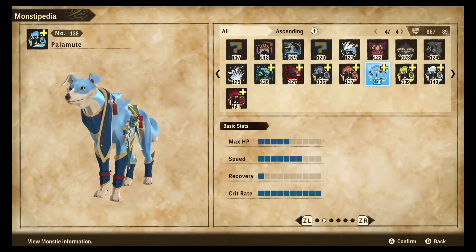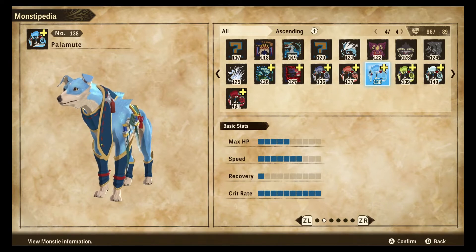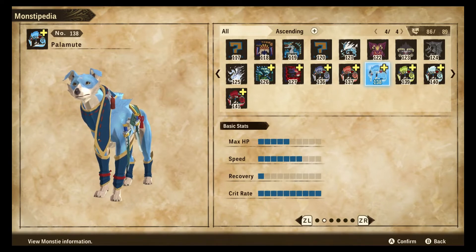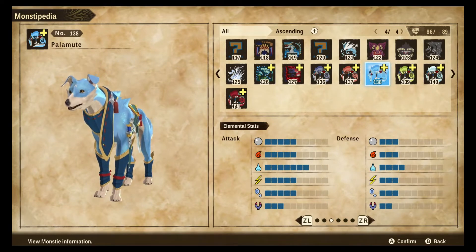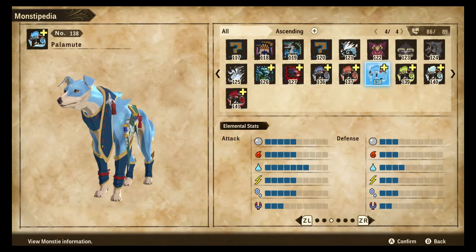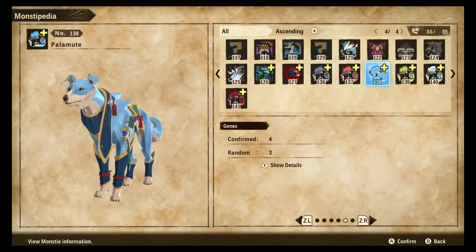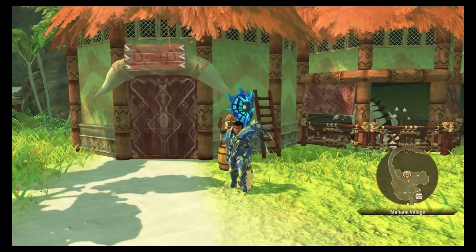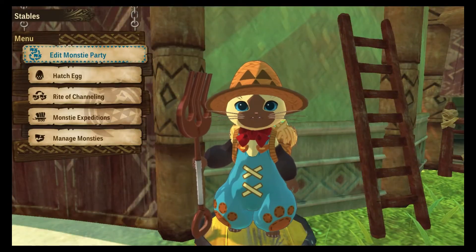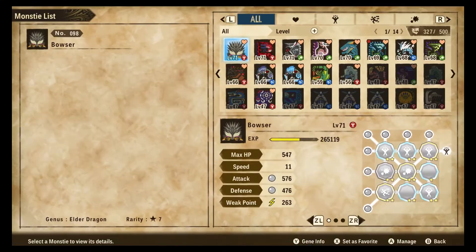As you can see, the water palamute is pretty squishy — it doesn't have much health. It's decently fast like all of the other palamutes and it has very high crit at 10, so this thing hits pretty hard. It's naturally of the water element, doing primarily water damage, and it basically has no defenses to speak of. That's what this build is for — to keep the palamute from getting hit in the first place. Let's go back and take a look at our palamute's genes.